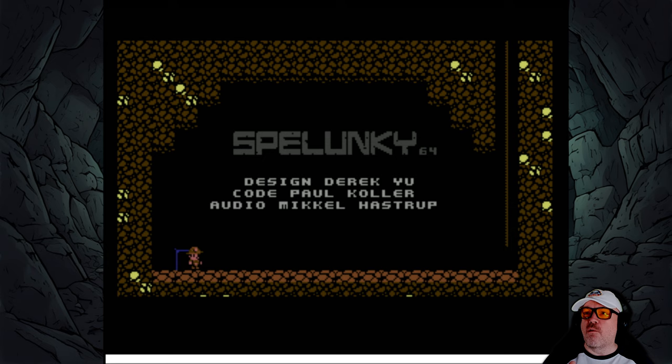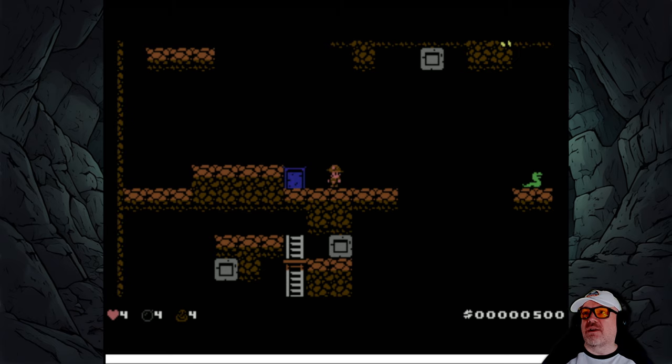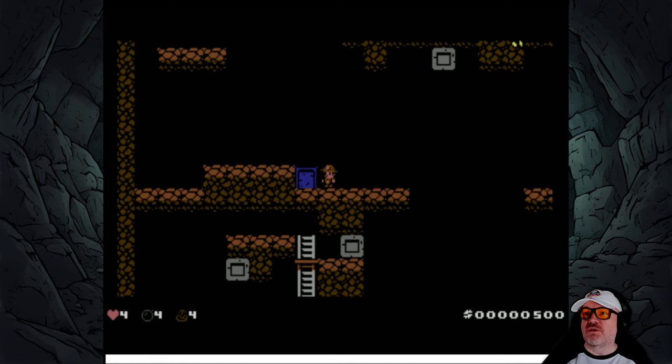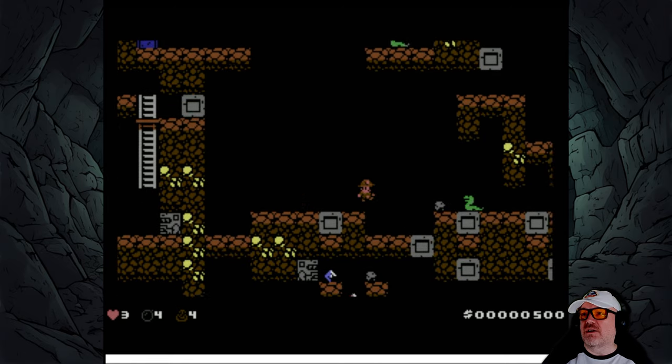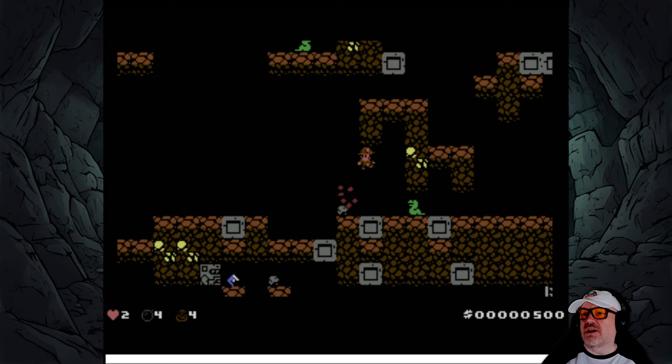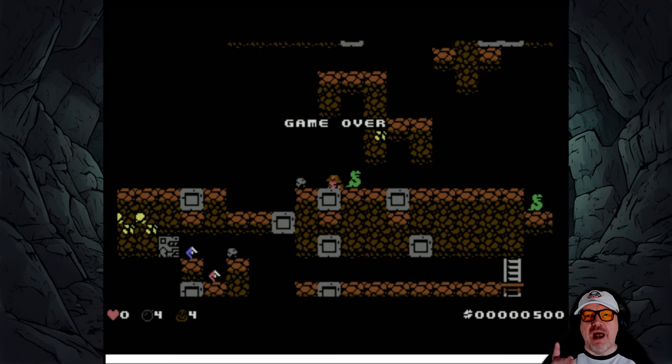Design by Derrick Yune, code by Paul Collier, audio by Michael Hastra - I hope I haven't butchered any of your names. So in we go through that door. Look at this layout - we've got a snake there, a door here, and we're going to jump off and hopefully that'll hurt us. We're going to keep touching bad things deliberately - and it's game over.